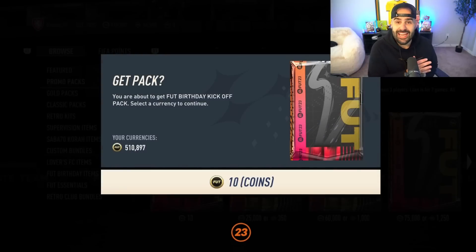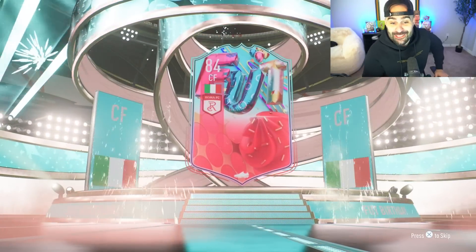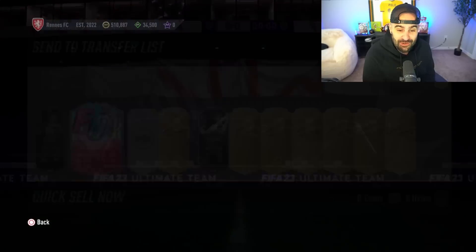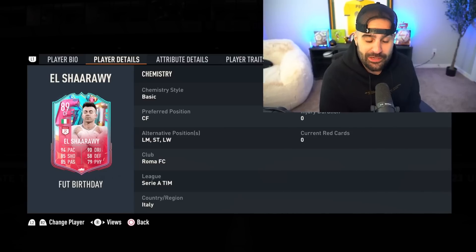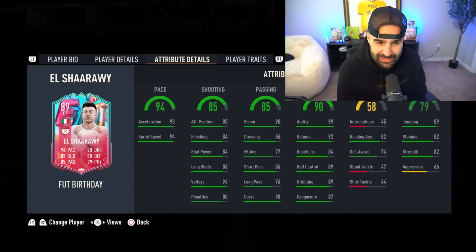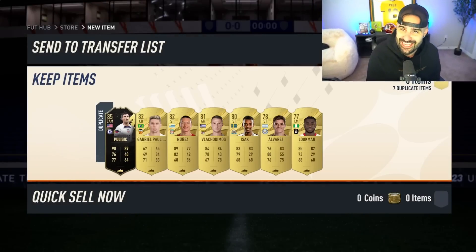Everyone always tells me to open my 10-coin pack, so let me get that out of the way. I get a full birthday card — Italian El Shirawi from my 10-coin pack! That is actually stupid. He goes for around 70k, left winger, left forward, striker, center forward. Five-star skiller, three-star weak foot. Not bad at all — 10 coins and we get that, pretty impressive.